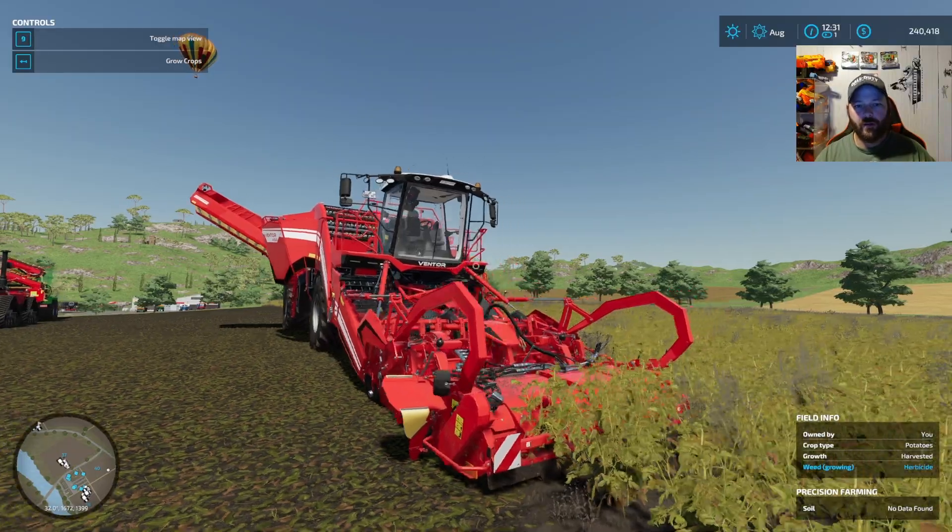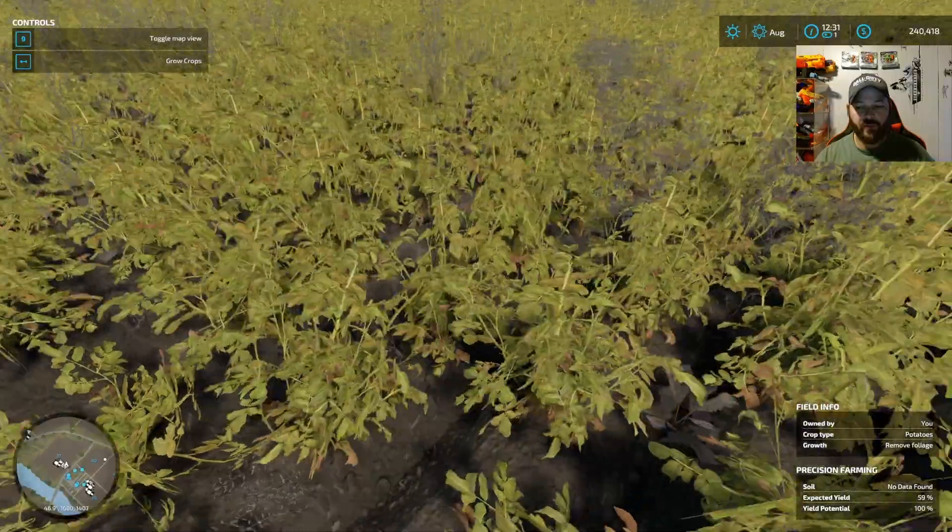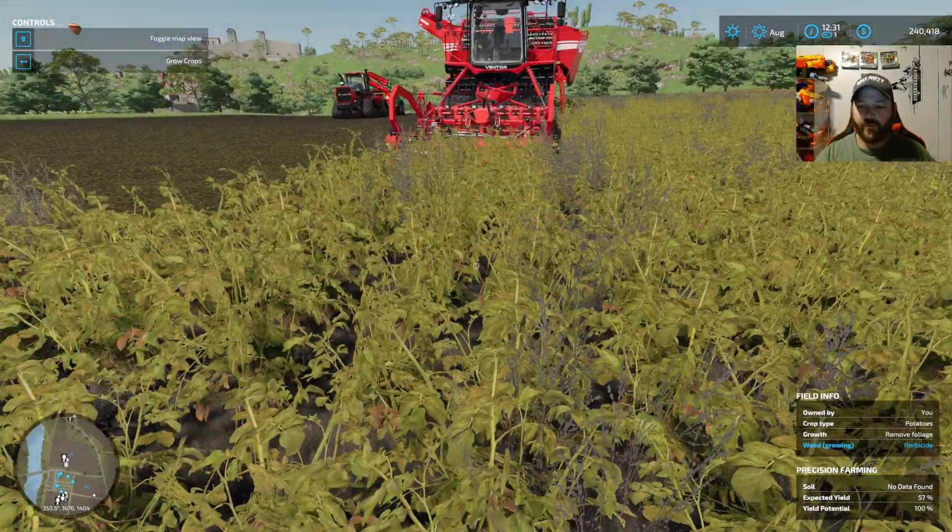How to do potatoes. First off you got to have potatoes — it's potato filled, it's ready to go. You can see it's telling me to remove the foliage.